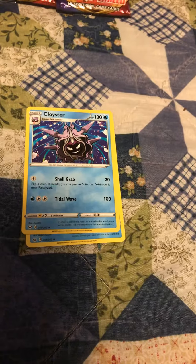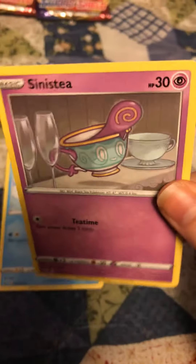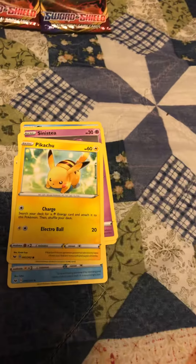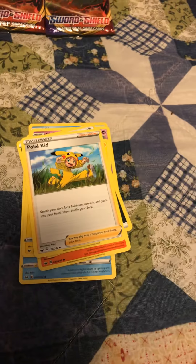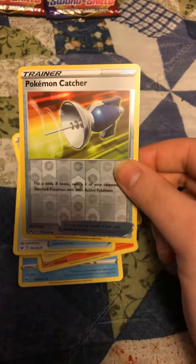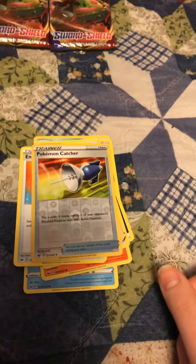So we got Quillfish, Cloyster, Shelter. This is a new one I haven't seen yet, but it's Sinistea Pikachu. Another Scorbunny. Dark Energy, Pokekid, Trainer Energy, and a Reflective Trainer — Pokemon Catcher.